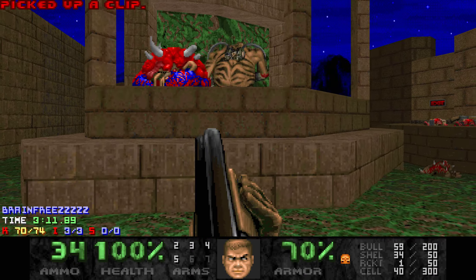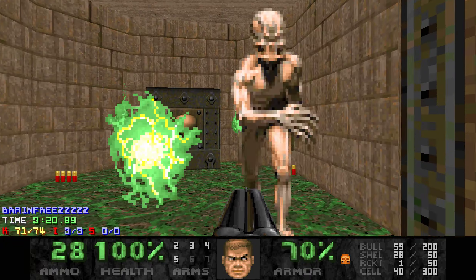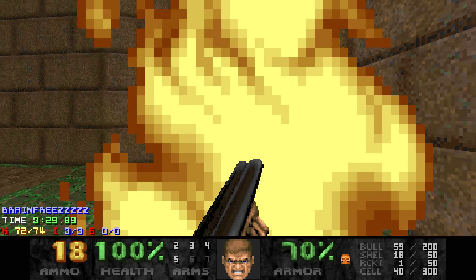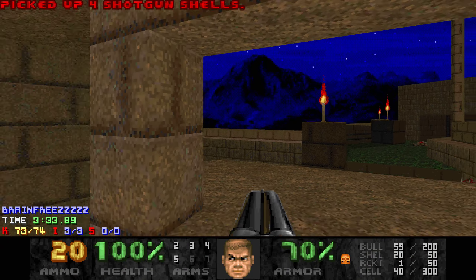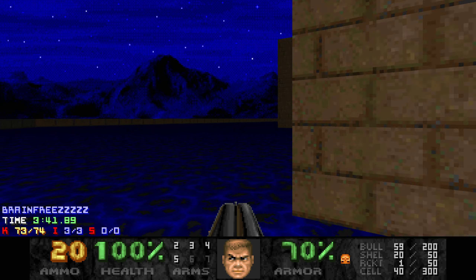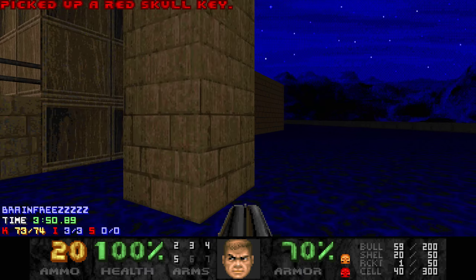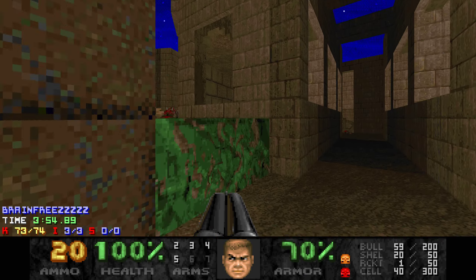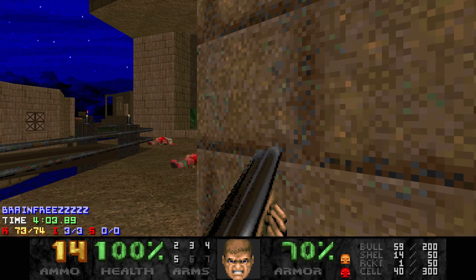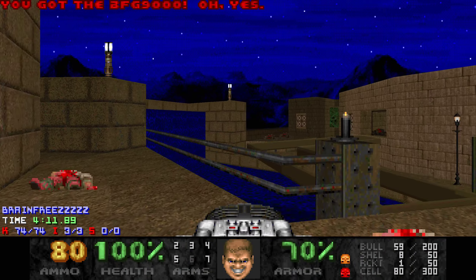I believe the way you get it is - you can run yeah, so you want to run this way just like that and you'll be put outside the map. Right over here there's a red skull key - this is the only way to get it. So now go over here and kill a cyber jr, and get a BFG which is pretty much useless at this point.